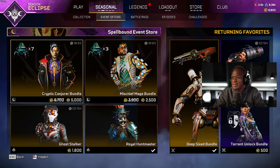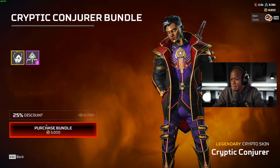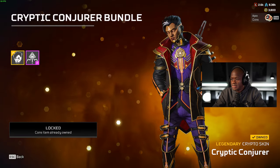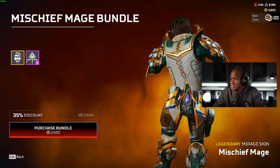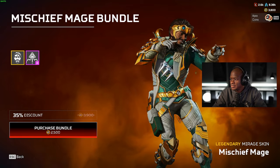Hopefully we can get everything in one shot here. We're gonna unlock this — that Crypto skin looks sweet. Got it! And we unlock the Mirage, which is like the Loki version, which looks pretty good actually, a little glitchy.